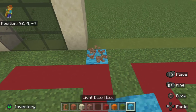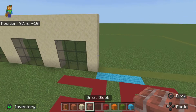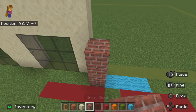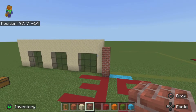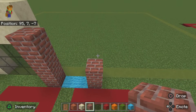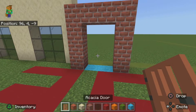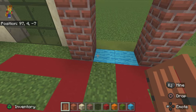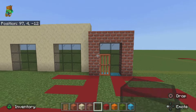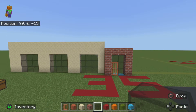One thing I forgot to mention about the grid is that you will have a little section poking out — it's only four blocks. Now take your brick blocks and place four up, then leave a gap of two, add four up again, and simply connect it at the top. We can now add our acacia door to the left, and add black stained glass all the way around — it should give you something like this.